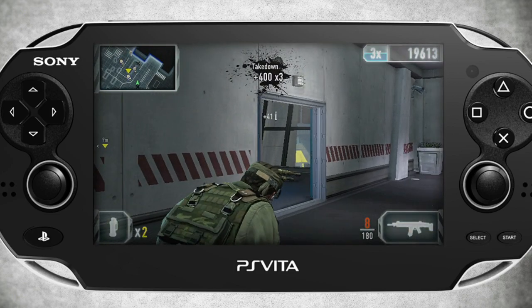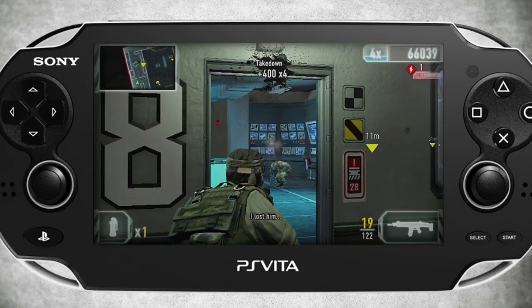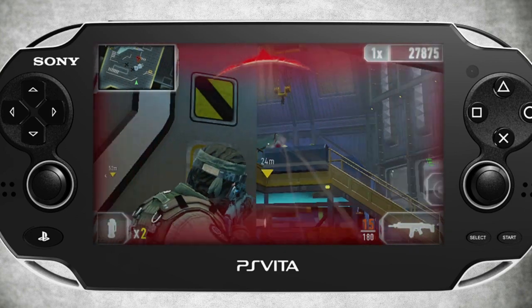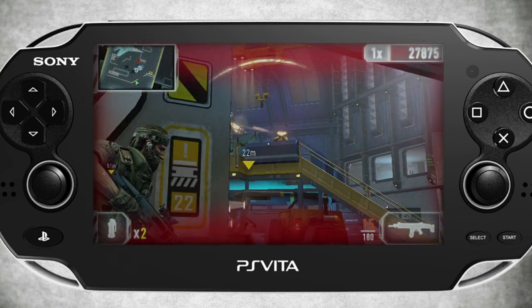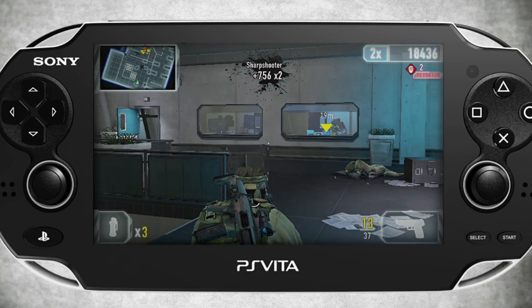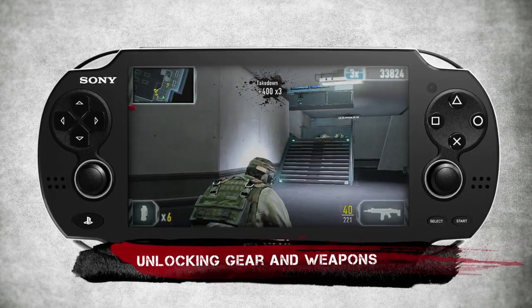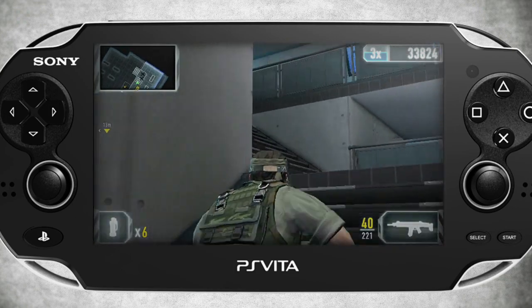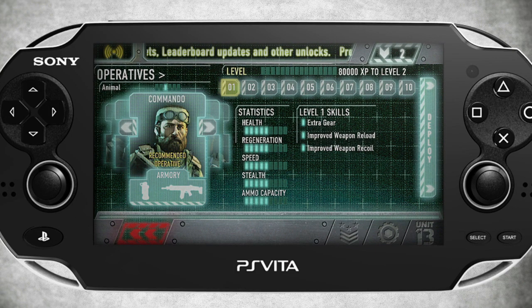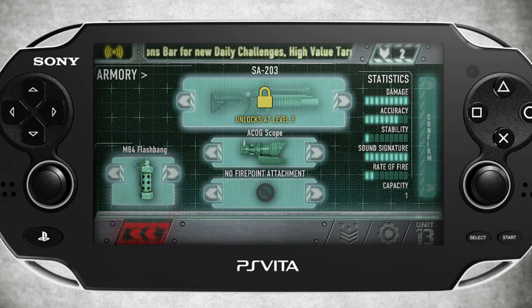For today's walkthrough, we're going to select Animal. He's our all-purpose character and he's great for learning the ropes, or for players who don't necessarily want to specialize in any one attribute. One last thing to keep in mind about all the operatives in Unit 13: using any of them unlocks new gear and weapons for both that individual and the group as a whole. Animal, for example, starts out with a flashbang grenade right out of the box, but once he's earned enough experience to reach level 7, he'll unlock the flashbang grenade for all characters. Each character will also earn their exclusive weapons and attachments as they level up.